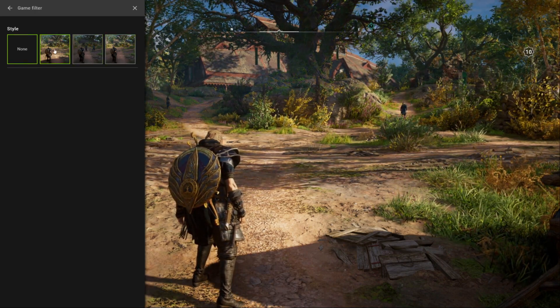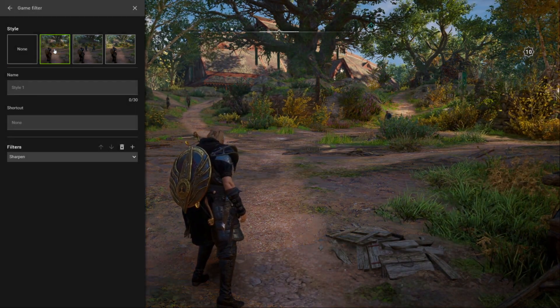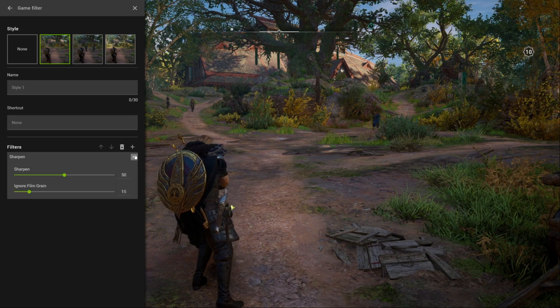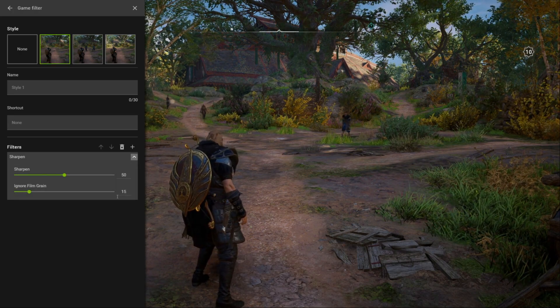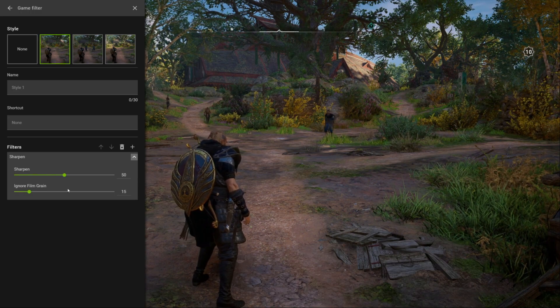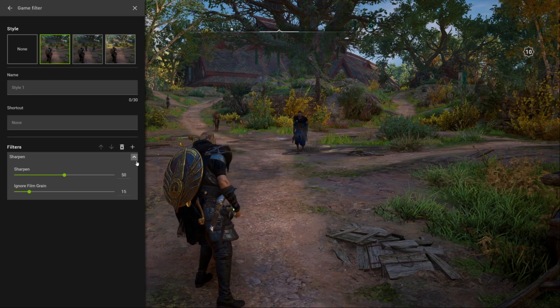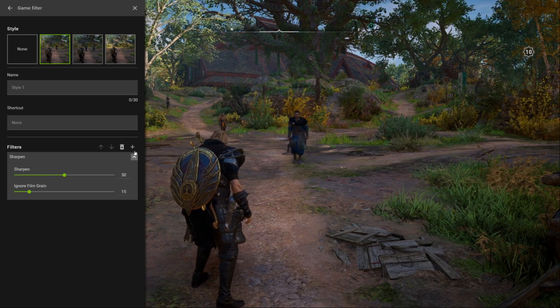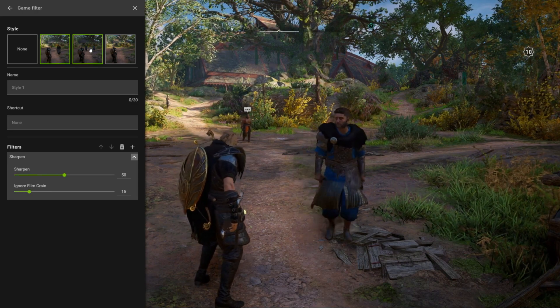I have three presets set up at 50%, 75%, and 100%. You can also make shortcuts so you don't have to bring up the menu — Control+G brings that menu up. Film grain I don't use in any of my games; I typically leave it at 15, but you may need to mess around with it. As for my Sharpen setting, most of the time I run 80 when gaming, but I set up 50, 75, and 100 for testing.